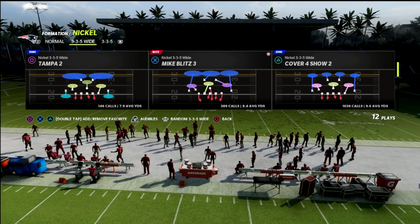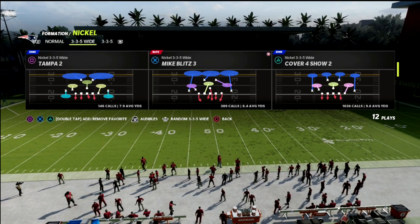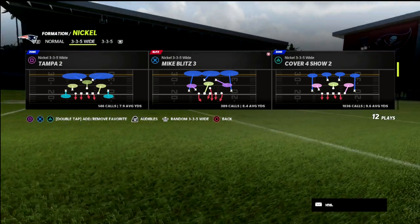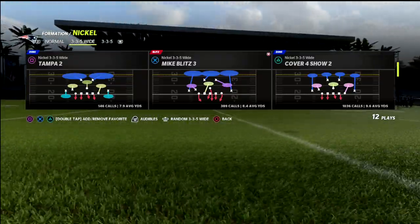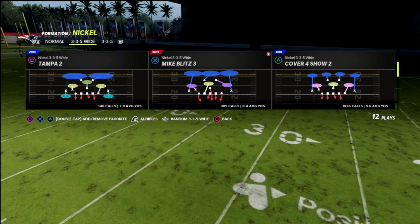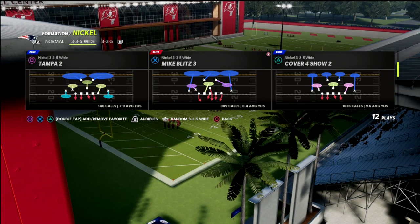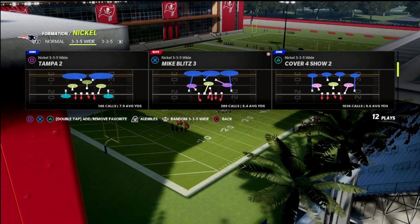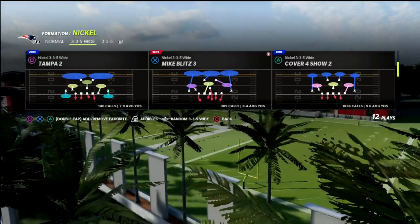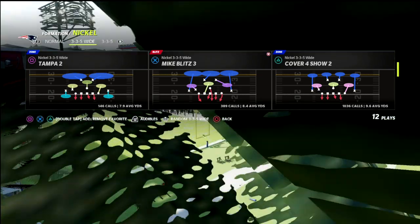The bigger weakness of nickel normal, however, is that you have four guys considered linebackers or linemen, which I think is a major drawback because you're not going to get great reactions in pass coverage from that one guy. That's a significant problem in this year's game. A fix for that could be coming by going to three-three-five normal and auto-shifting into nickel normal, but let's get into nickel normal and show a couple things.